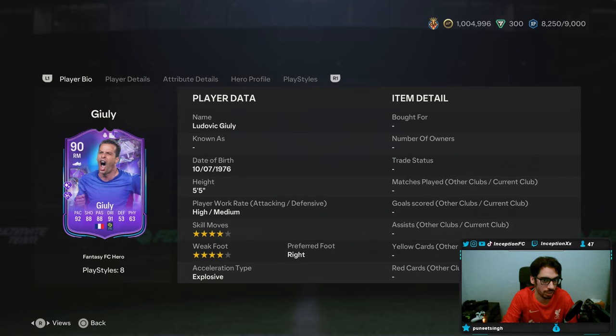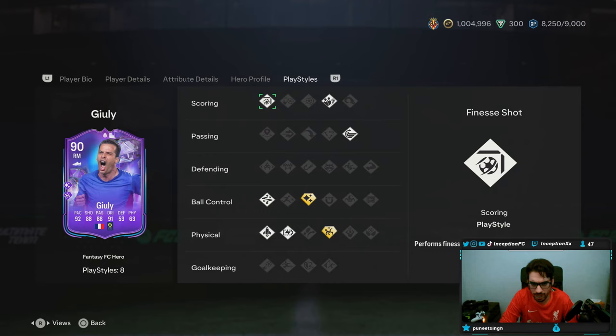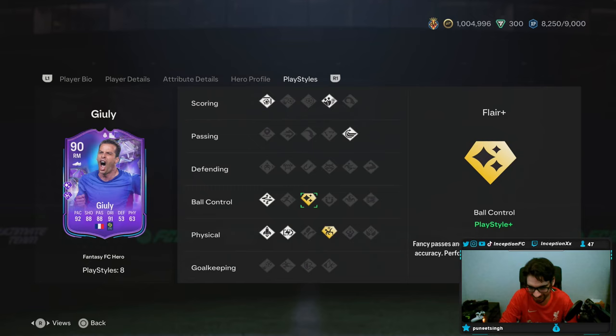5'5", high/medium work rates, 4-star skills, 4-star weak foot, explosive right-footed player. Does provide you with the French League 1 links. Play styles in-game: this card has finesse shot, dead ball, whipped pass, flare plus — fancy passes and shots are performed with even greater accuracy. They gave him these ones as the play style pluses.